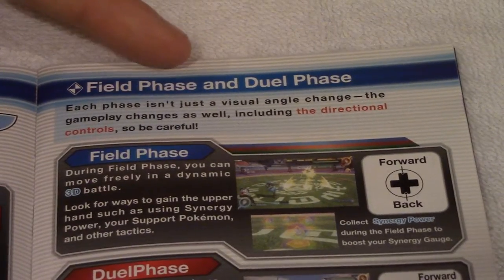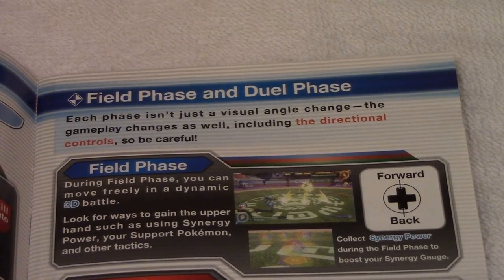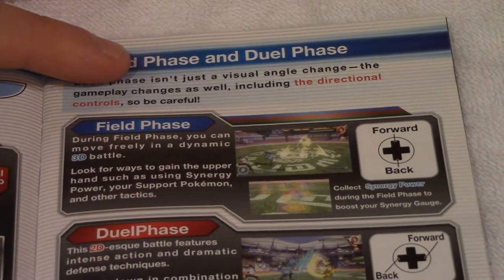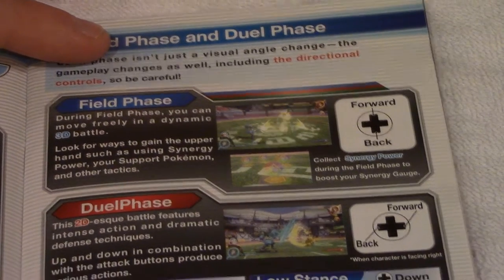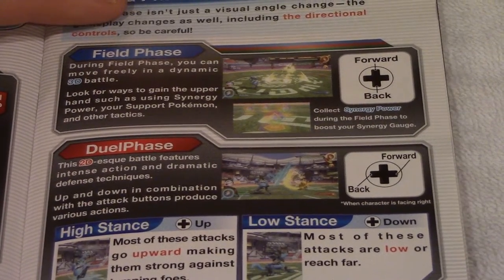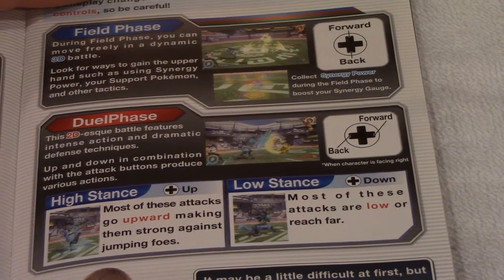Each phase isn't just a visual angle change — the gameplay changes as well, including the directional controls, so be careful. During field phase, you can move freely in a dynamic 3D battle. Look for ways to gain the upper hand, such as using synergy power, your support Pokémon, and other attacks. Collect synergy power during the field phase to boost your synergy gauge. Dual phase features intense action and dramatic defense techniques.